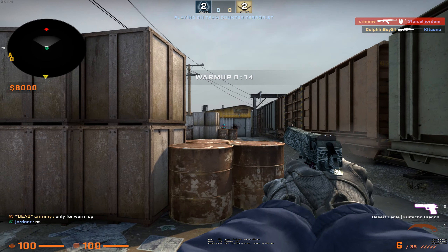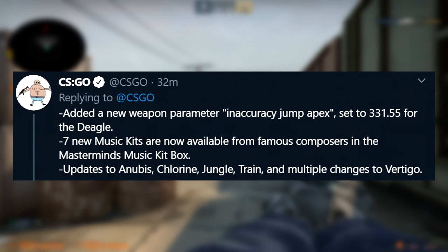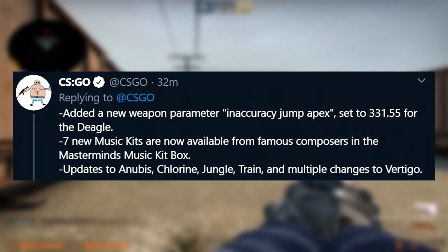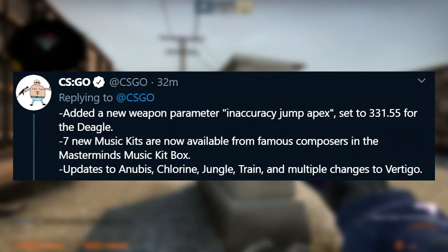I don't want to claim they're completely copying them. In their tweet they said they added a new weapon parameter — inaccuracy_jump_apex — set to 331.55 for the deagle, which means when you're jumping and at the apex of your jump you won't have complete accuracy like the deagle has had for the past week. So that means no more jumping 1-deag, at least with complete accuracy.